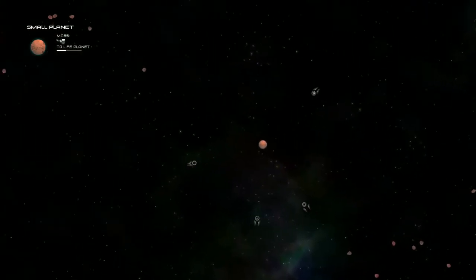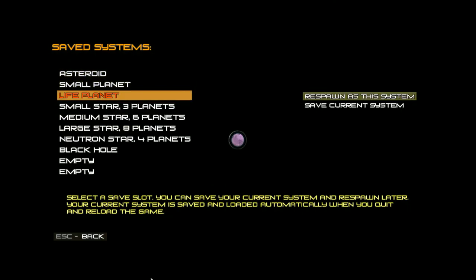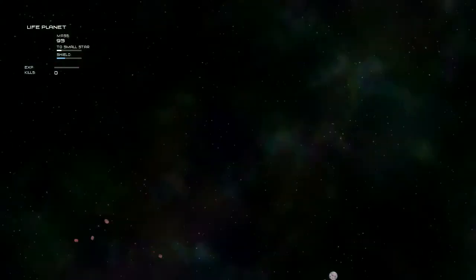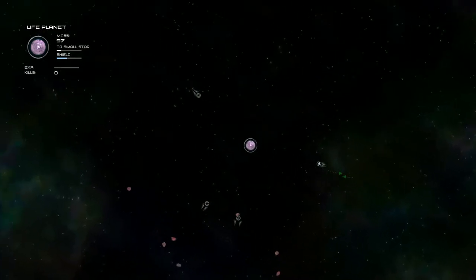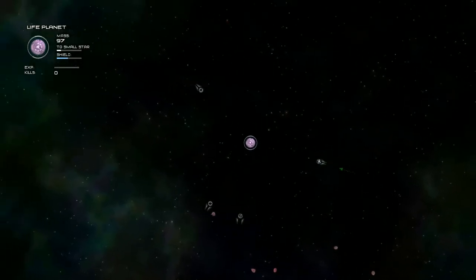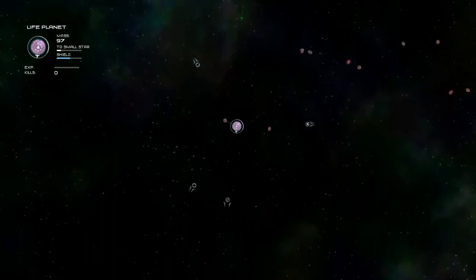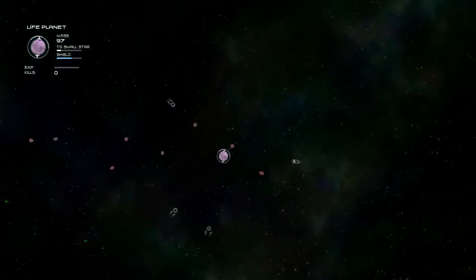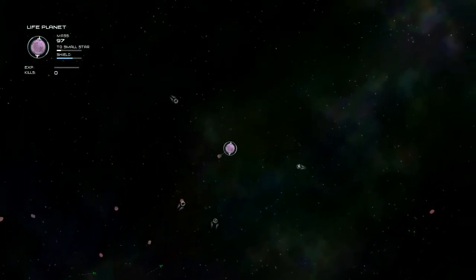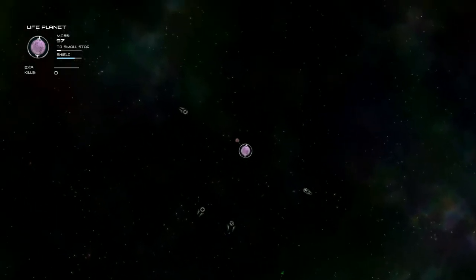In the life planet stage — as you can see — I've got a shield bonus and fighters are coming out from me. You carry on growing exactly the same way as when you were on the planet. You've got orbital defences, and there are different missions available at this stage. There is so much freedom in this game.